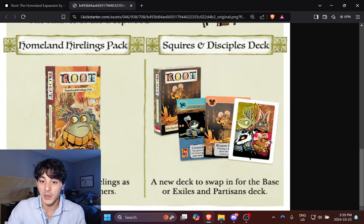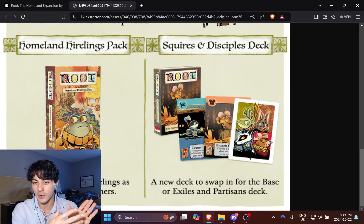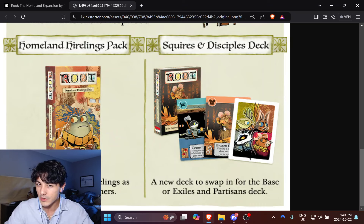They've got the back art featuring the two new factions as well as the Marauder factions, similar to how the Exiles and Partisans deck showed the expansion factions of otters, lizards, moles, and crows. This is so exciting because I'm not exactly a fan of the base deck. The Exiles and Partisans deck really brought Root into its modern form — it's a more balanced deck with more interesting and fun cards. And now with an additional four years worth of development skill, I'm really excited to see what kinds of powers they put into this new deck.